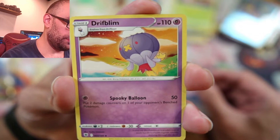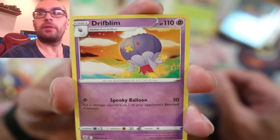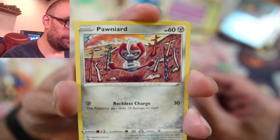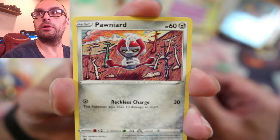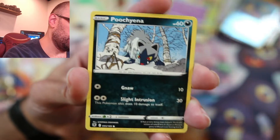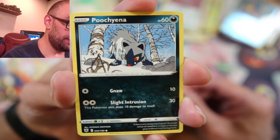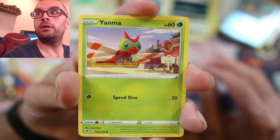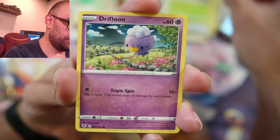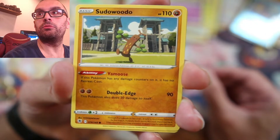Drifblim — that evolves from Drifloon. I've never seen the evolution of that one before. I've seen Drifloon — I actually have it in both Sword and Shield. Pawniard — or is it just Pawniard? I'll have to look up how to pronounce all these. Uxie? That's cute. Yanma — I've seen this one several times. There's Drifloon, so I have both. That's cool. Sudowoodo.